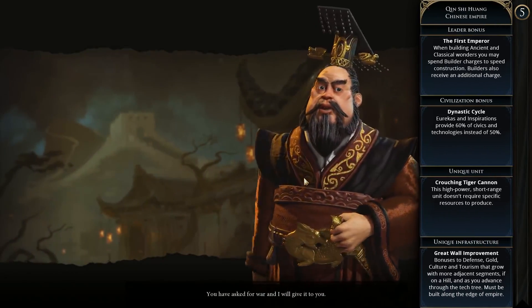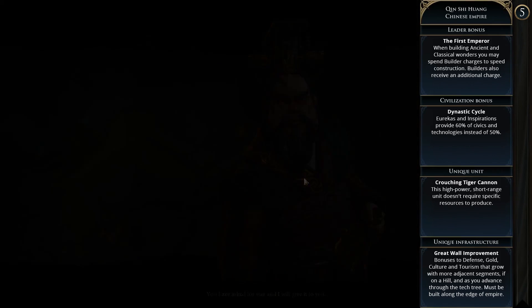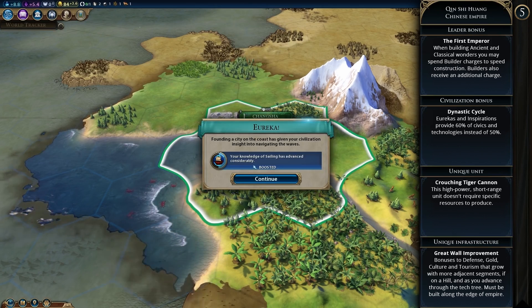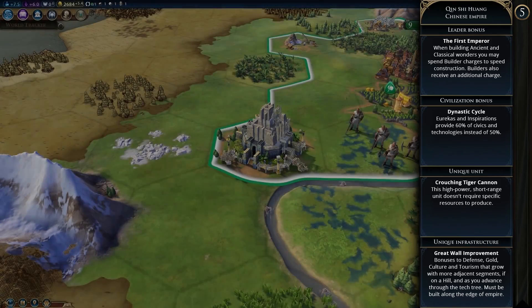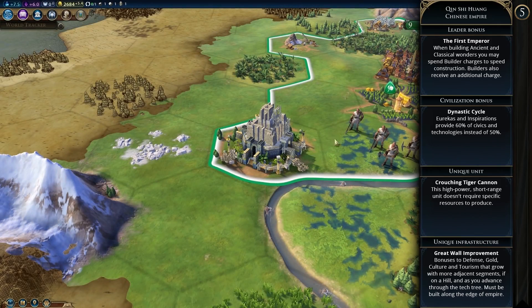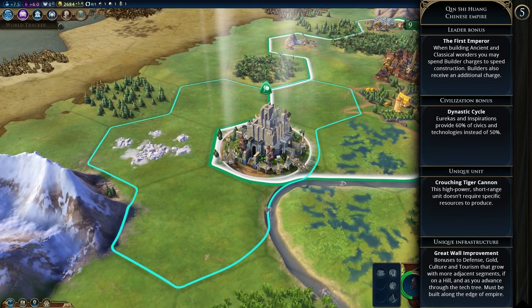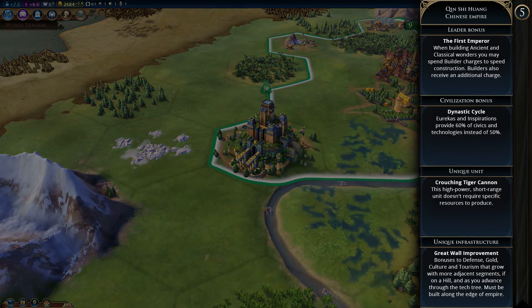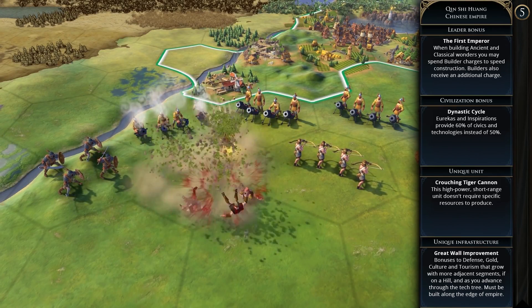Then we've got the Chinese Empire with Qin Shi Huang. His leader bonus is the First Emperor — when building ancient and classical wonders you may speed their construction with builders, and his builders get an additional charge. The permanent civilization bonus is Dynastic Cycle, meaning eurekas and inspirations provide 60% rather than 50% boosts. The Crouching Tiger Cannon is their unique unit — a high-powered short-range unit that doesn't require a specific resource to produce.